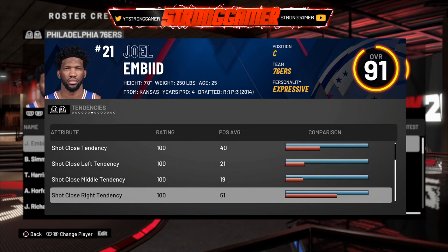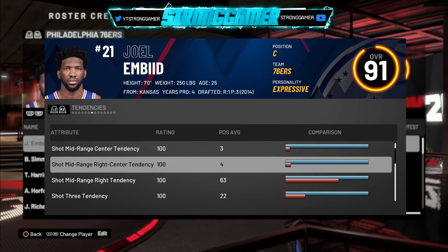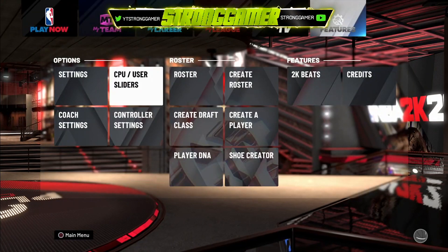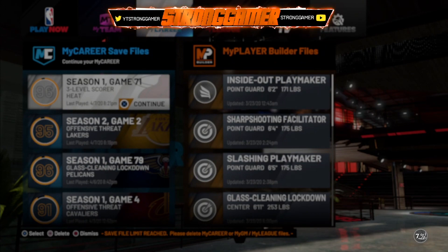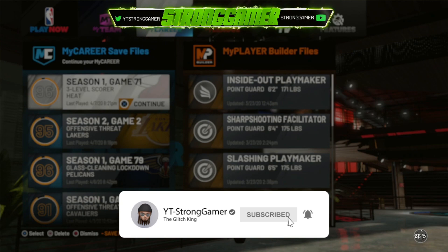In the park it doesn't show this particular screen — it doesn't show your tendencies — but you'll still be able to see their effect. For example, if you're a lockdown defender with a 99 steal and you put your tendencies up, you should be able to steal a whole lot. And if you put your draw foul tendency down to zero, you won't get a foul call as much — so you could be spamming square and not foul out. Stay woke.